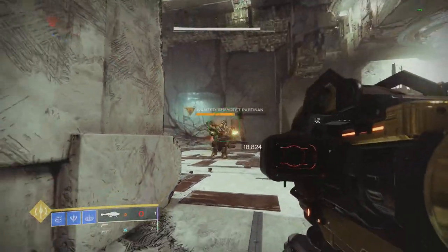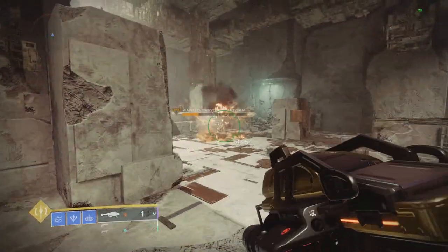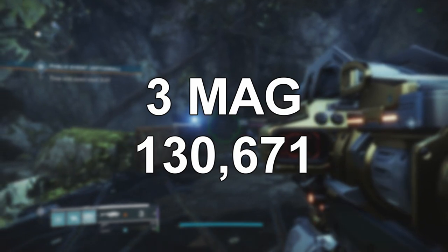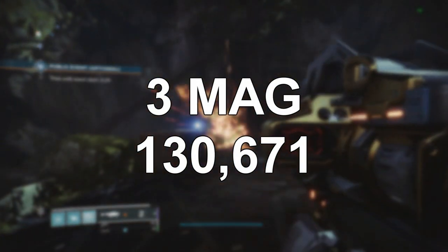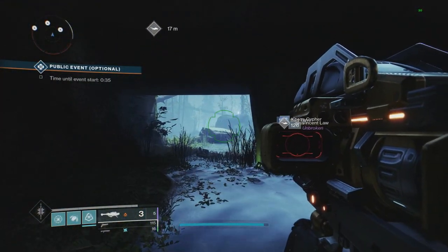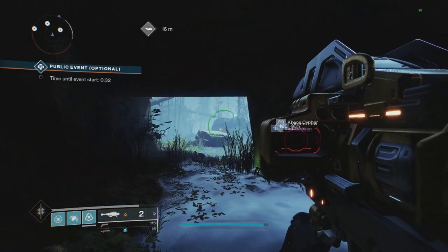Looking at damage on Carl with the best damage perk on the right — Lasting Impression — if you have the tripod glitch you're still going to be doing over 130,000 DPS, which is absolutely insane. Pretty much nothing else in the game can even get that high for burst, let alone three rockets from a rocket launcher.